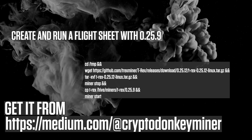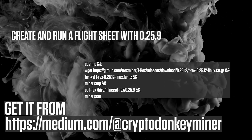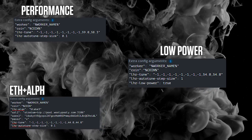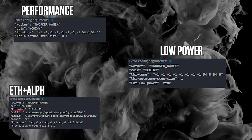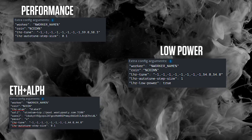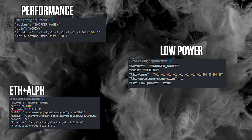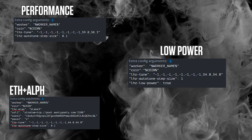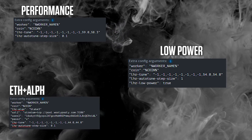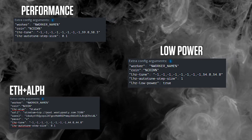I'll drop a Medium link where you can go and copy-paste it because YouTube changes it. Now, let's have a quick look at the extra arguments. Note that I've only set the LHR tune value for the RTX 3050 and the RTX 3080 12GB. The rest are minus one, which means do it automatically. The RTX 3050 is the second last and the RTX 3080 12GB is the very last one. The lowest you can go in LHR tune is 43.